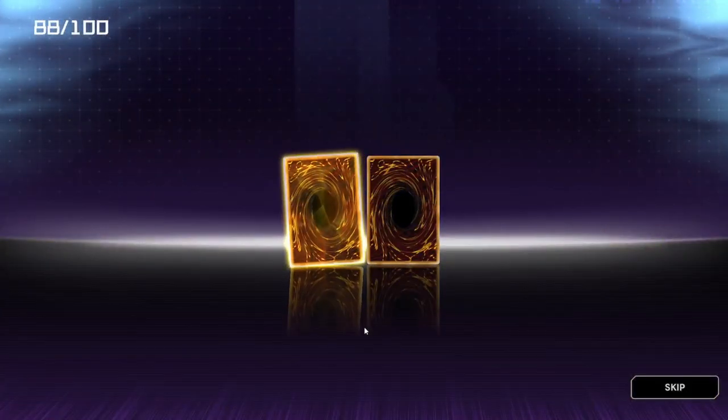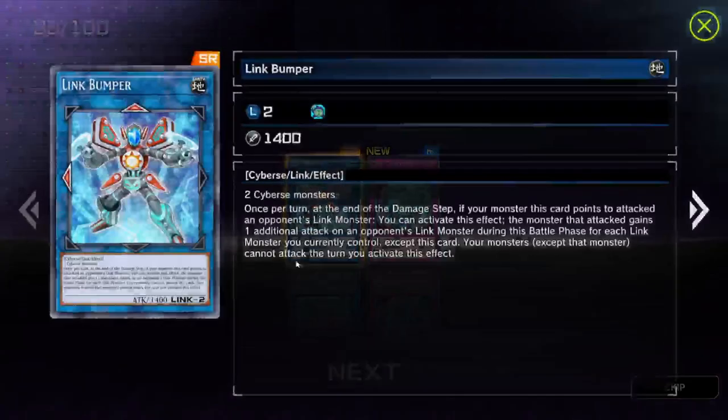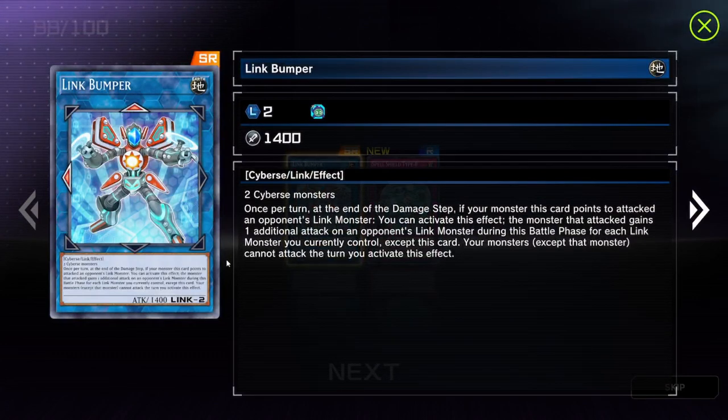Oh, super rare — nice! Link Bumper. We've already had this one before apparently. If your monster that this card points to attacks an opponent's link monster, you can activate this effect — the monster that attacked gains one additional attack on your opponent's link monster during the battle phase for each link monster you control, except this card. Your monsters except that monster cannot attack the turn you activate this effect. See, that confuses me — this is why I'm not a big fan of link cards. They look cool, but yeah.